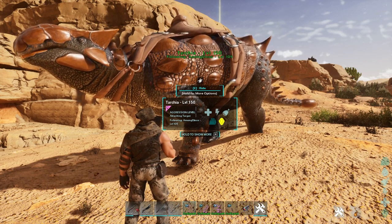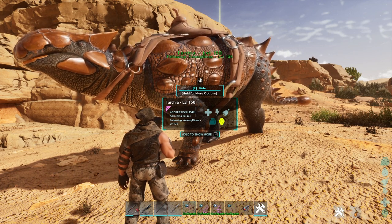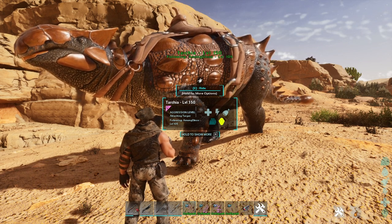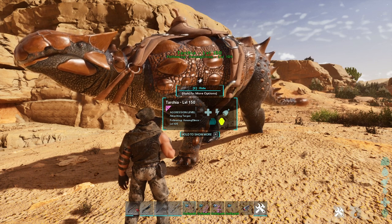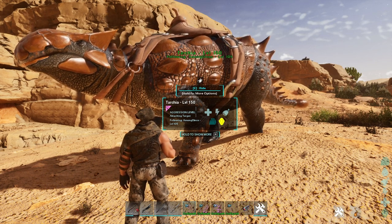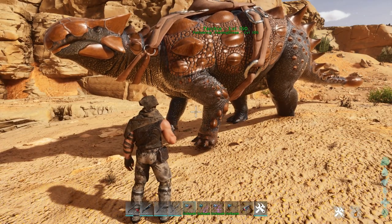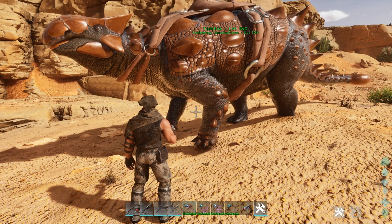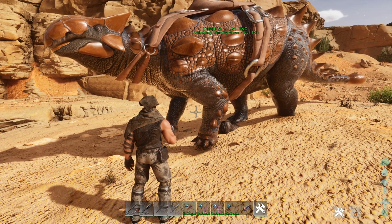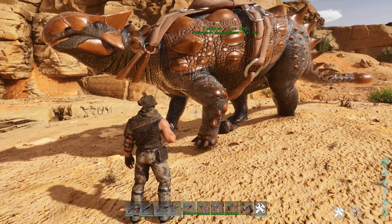It's resistant to narcotics, so the best way to tame Tarchia is by bullying them. Once their ego is crushed, they can be tamed by hand feeding. Any time Tarchia takes explosive damage, they have an 80% chance to flip over on their back. Don't worry too much about killing them — Tarchia only takes 25% explosive damage.